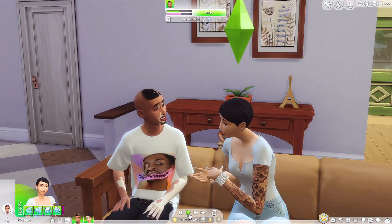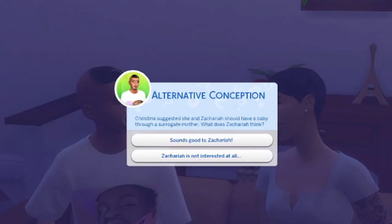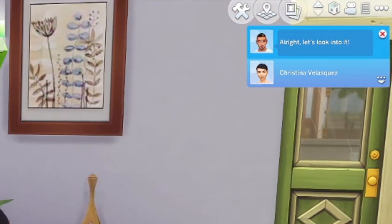First, let's discuss having a baby through a surrogate. I wanted to make her not be able to get pregnant. It says Alternative Conception: Christina suggested she and Zachariah should have a baby through a surrogate mother. What does Zachariah think? It looks like we get the options - Sounds Good to Zachariah or Zachariah is not interested at all. We're going to go ahead and pick Sounds Good. He said all right, let's look into it.